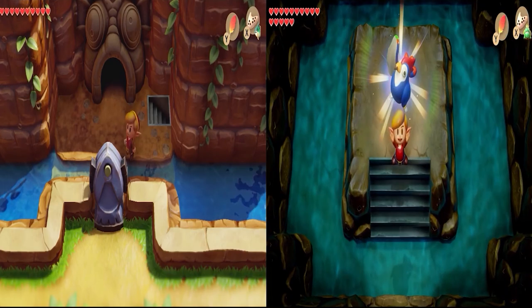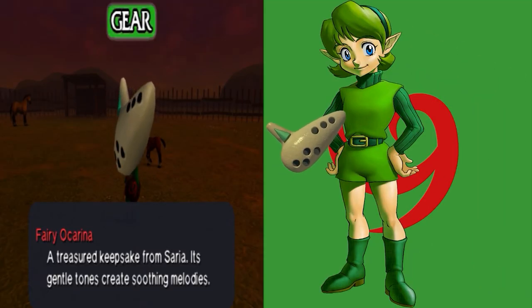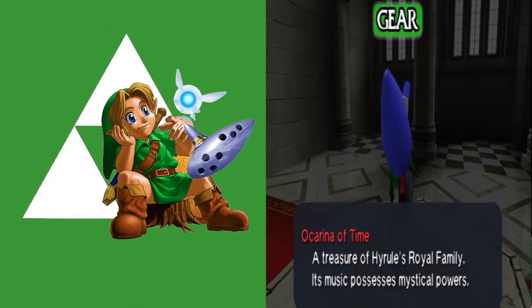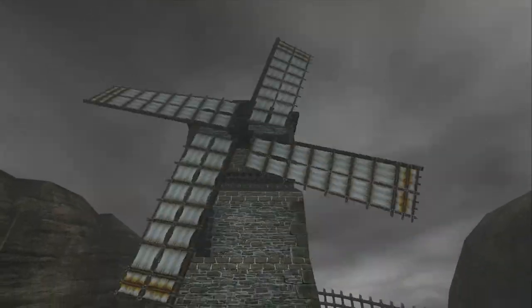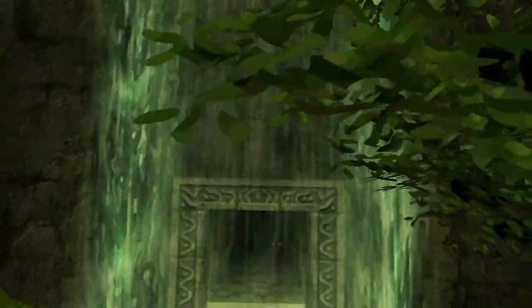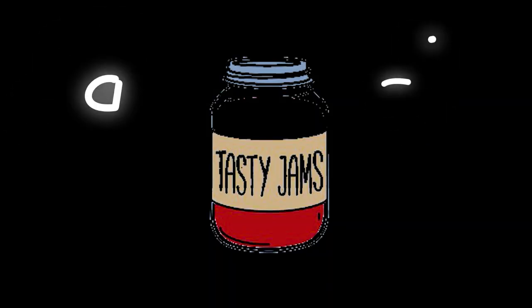In Ocarina of Time, there are two versions of the ocarina: the Fairy Ocarina, which is a token of friendship from Link's childhood friend Saria, and of course the Ocarina of Time, given to Link by Princess Zelda, which also appears in Majora's Mask and has many magical powers, including teleporting Link all around Hyrule and Termina, many different ways of manipulating time, causing storms, freezing the undead, opening secret passages, unlocking secret functions in dungeons, hauling animals, making lifeless clones, and just laying down tasty jams.